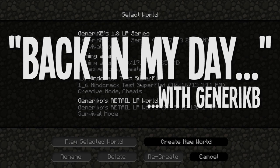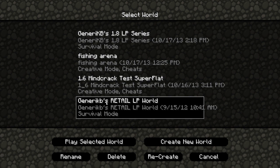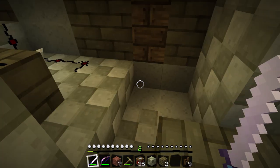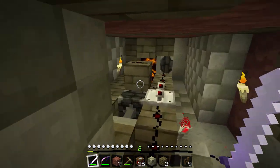Yo, yo, yo, everybody! Generic B here, and welcome back to a trip down memory lane. Last time we were hanging out, we looked at the 1.8 beta world where I got my very first start doing an LP series. And today, let's hit ourselves up some retail action. I'm just going to hit play selected world, and we are in 1.6.4, rocking Jolly Craft, because that's what I used to use back in the day.